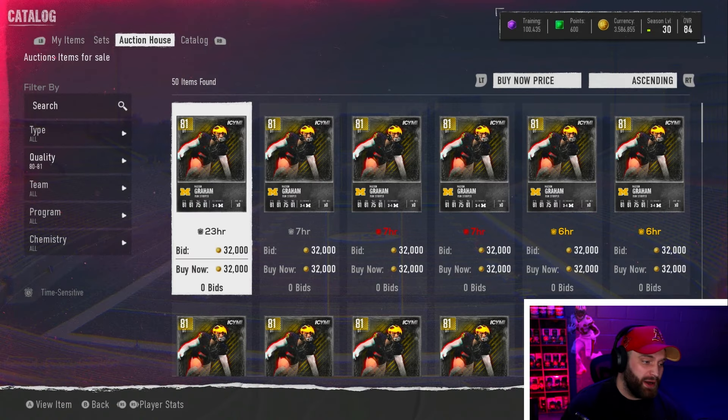We have our first budget beast list for College Football 25. Normally I'd do it in the first or second day of the game, but we still don't have a database, so it's really hard to find fast guys or great cards statistically. There are so many new names — it's a little hard without the database. But we found a couple, and they're all under 50,000 coins.